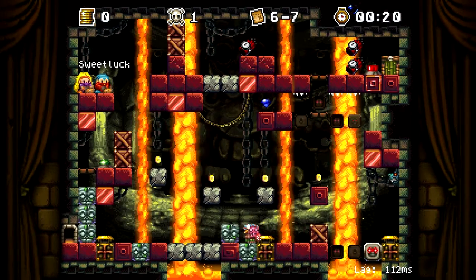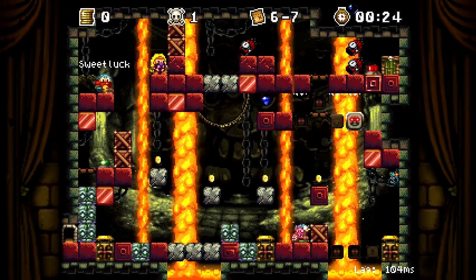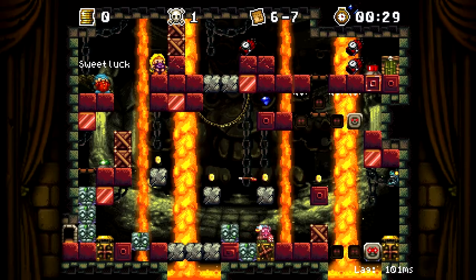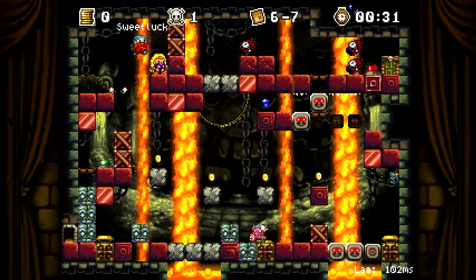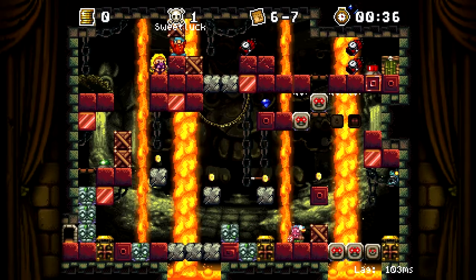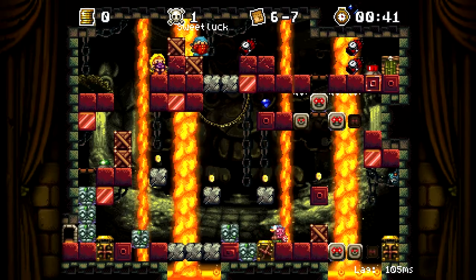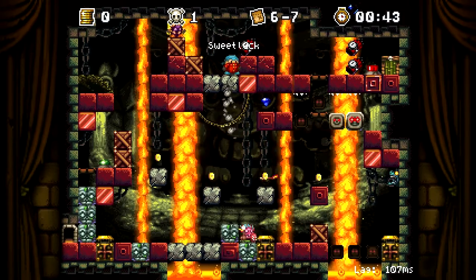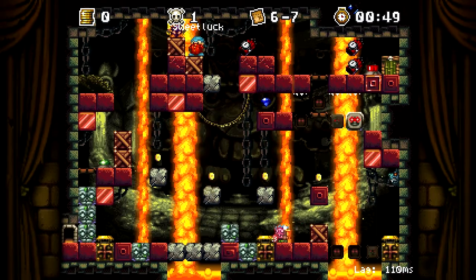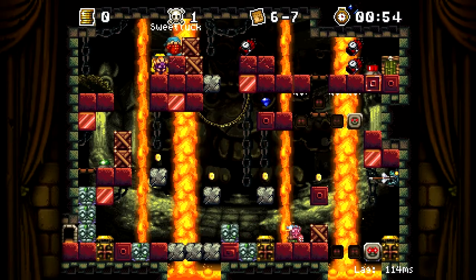Or we gotta worry about getting hit by the tiki man. Okay, so what we're gonna do is push - or if we can get the box over, push the box over. Push one, and then break those blocks - the box, preferably the right one. Okay, I pushed over one, I did not stand on the edge.